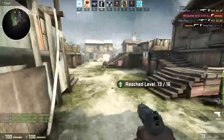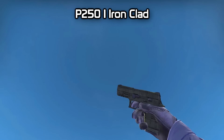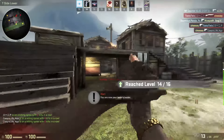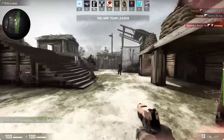The next one is the P250 Iron Clad. I don't really know what I think about this one. It looks really powerful because it's like made of steel — just like a green P250 made of steel. Nothing more to say, it's okay too.